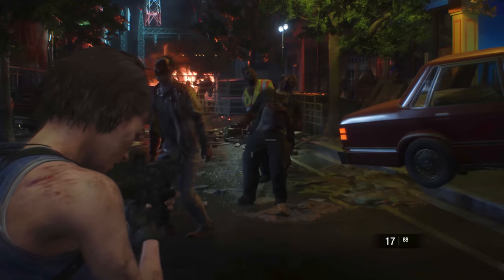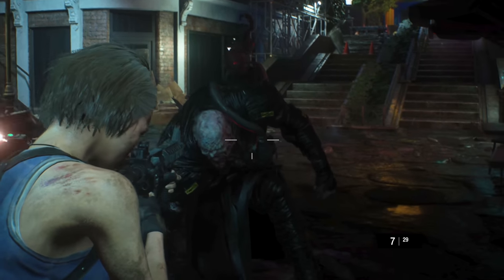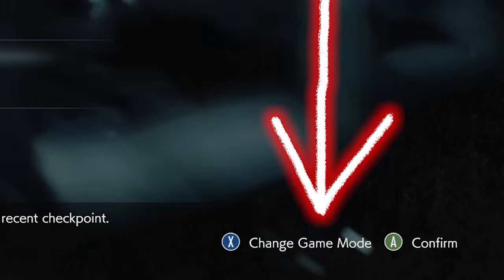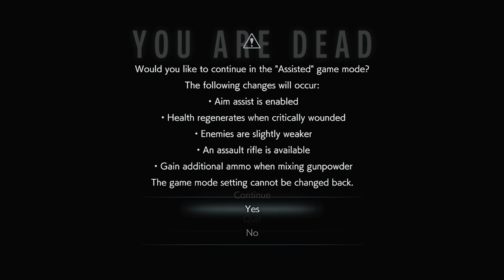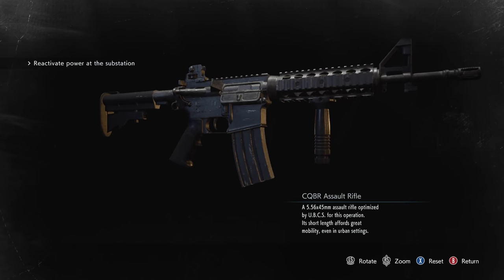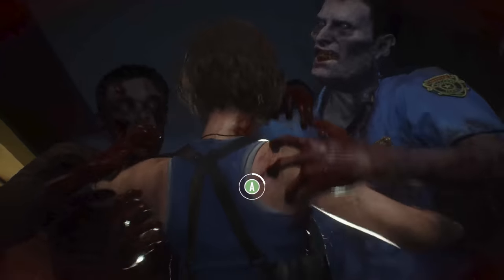How do you get the Assault Rifle in the Resident Evil 3 Remake Demo? You die, and then the game gives you the option to switch to Assisted Difficulty, which gives you a bigger inventory and the Assault Rifle among other things. It's that simple — just die at any time and you can switch.